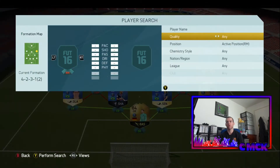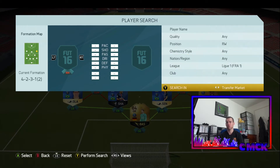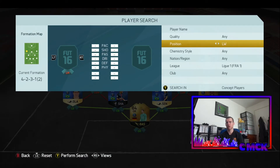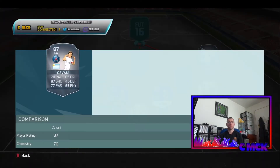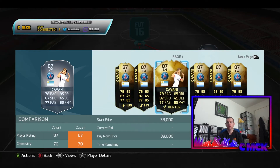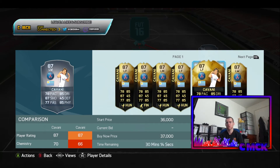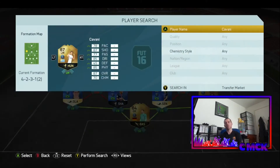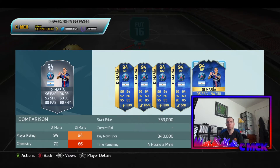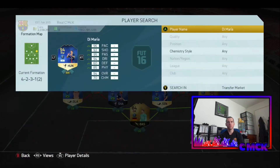Now for the CDMs, but first I have to do the right winger. Everyone watching probably already knows who the right winger is going to be — there's no one better in Ligue 1 for right wing. For left wing, Cavani — I picked up his highest inform last year which was really good. And then Di Maria — holy shit, he's gone up in price. 220k, going to go 220k for him right now.